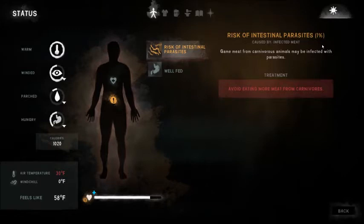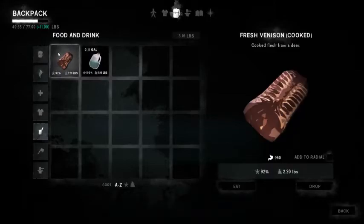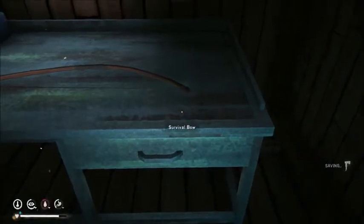One piece of predator meat a day is extremely manageable — it's usually 1% parasite risk. I eat that one piece a day and then wait for it to phase off, usually 24 hours later. In the meantime, I'm still trying to keep my calories up, and that's where the venison but also rabbit meat comes in very handy.